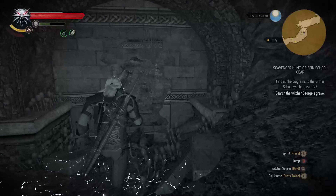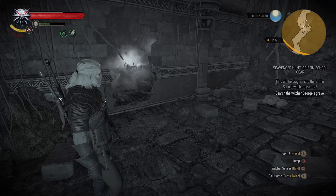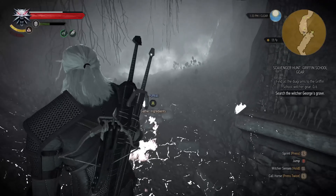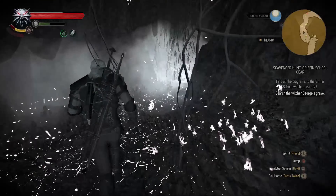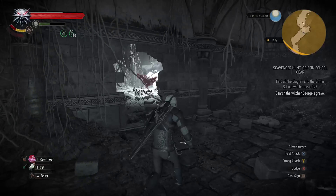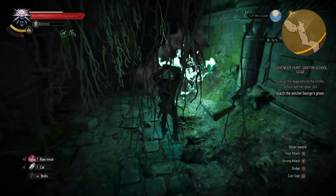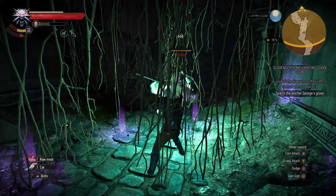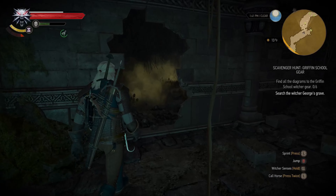Eight to one, come here if you want to fight. She's a clever one — she is not coming, I think she didn't notice. Now she noticed. I think she is the last Wraith here. We have to follow this path which will lead to George's grave.